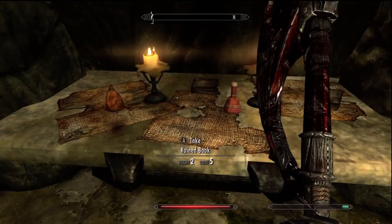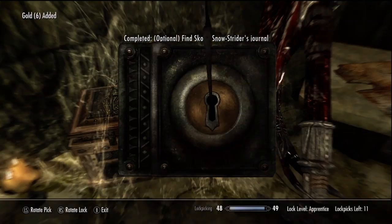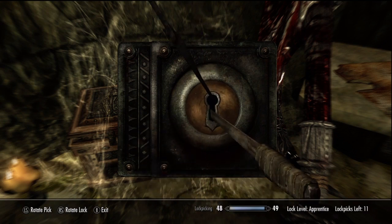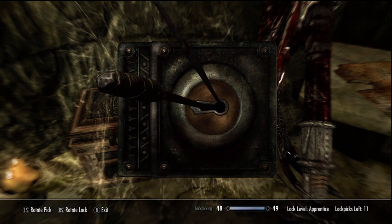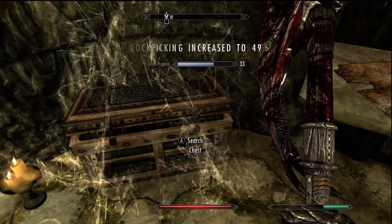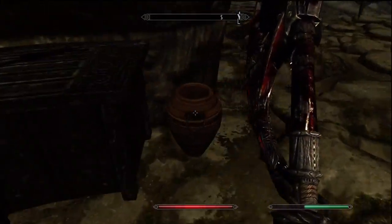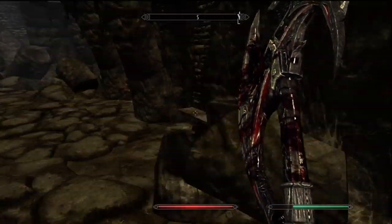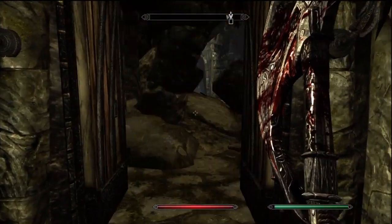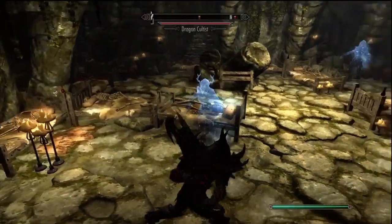If your alchemy is high enough you can get yourself some awesome armor. What you do is you make enchanter's potions, you forge a set of armor that increases your alchemy skill, and then you make more enchantment potions with that set of armor on to make better smithing armor, and then you smith that armor, and then you enchant your highest armor with your highest enchanting potions.